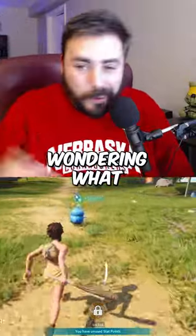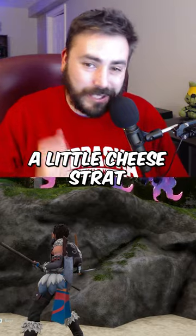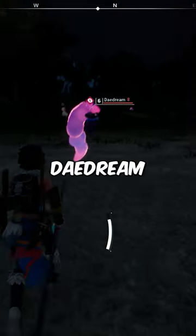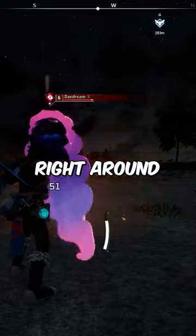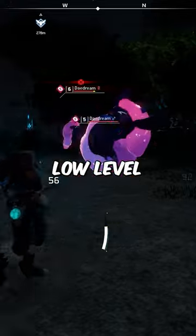You just started playing POW World and you're wondering what some of the best early game parties are. Well let me tell you about a little cheese strat. There is a POW called Daydream that you can easily pick up right around the starting area of the map, mostly at night. These are super easy to catch and they're usually low level.